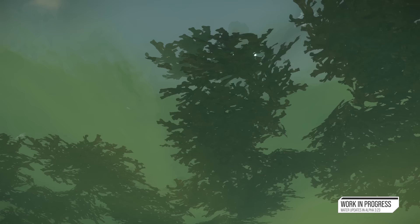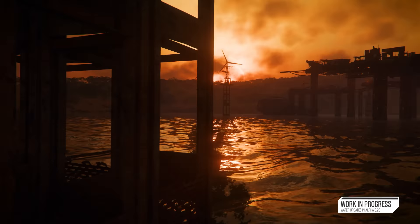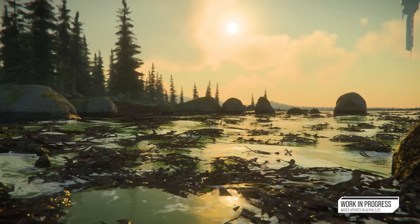We showed a slice of what we've been doing with water at CitizenCon last year, and what we put out into 3.23 is a few steps ahead of that, so we're going to show you what we've been able to do since. Getting the rendering right was really key to making sure that the sim looks right, because anything that catches your eye and tells you this isn't real is going to stick out far more than any work we put into the sim. The way we rendered water in the past in Star Citizen was not really up to scratch, so we've spent a lot of time trying to make it a lot more realistic.